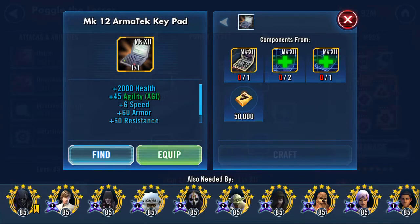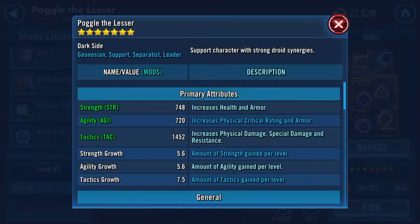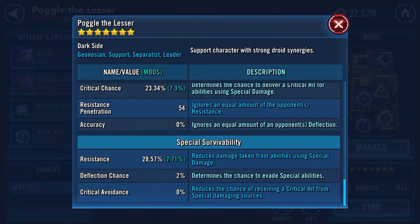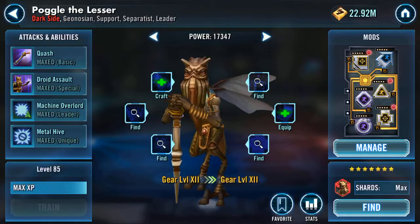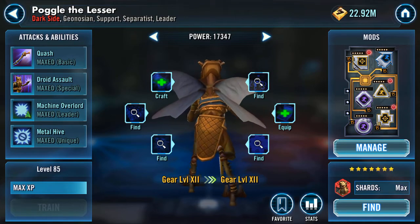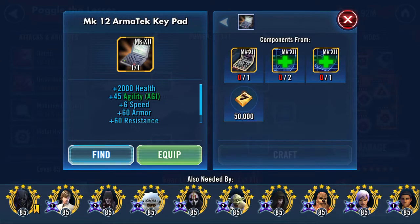He's not getting the armor tech keypad, but let's have a quick look — 22,377 health, 21,554 protection, 231 speed. I can tweak that if needed. Damage is high, special damage doesn't hit for much but I've just used him as an offense buffer. So Poggle the Lesser is done.